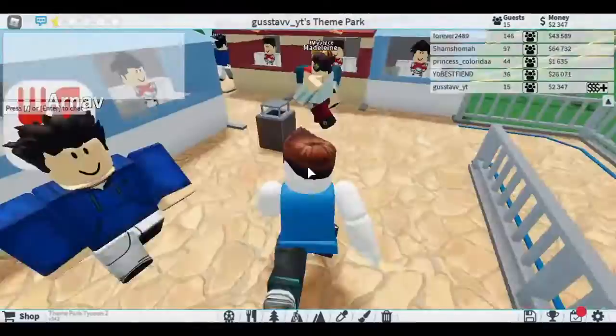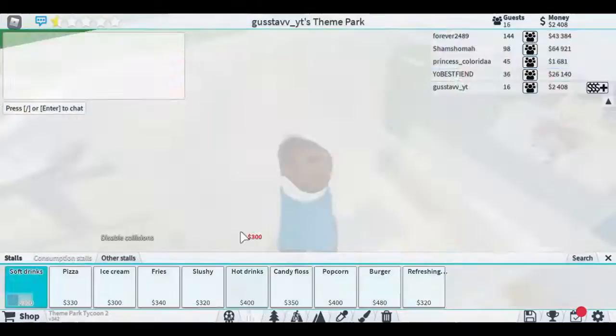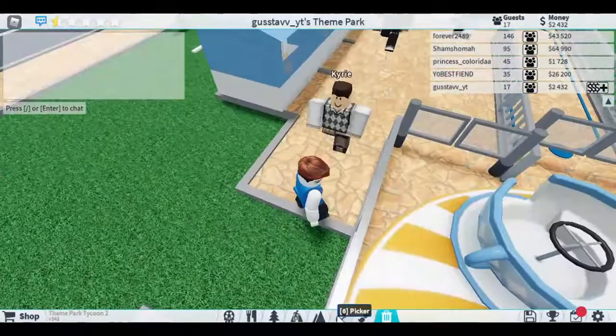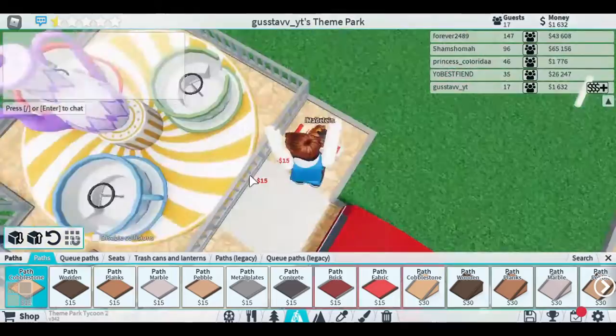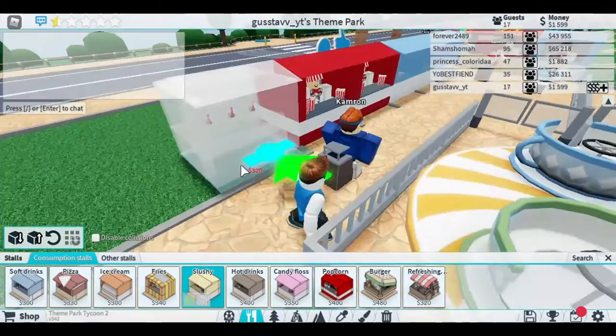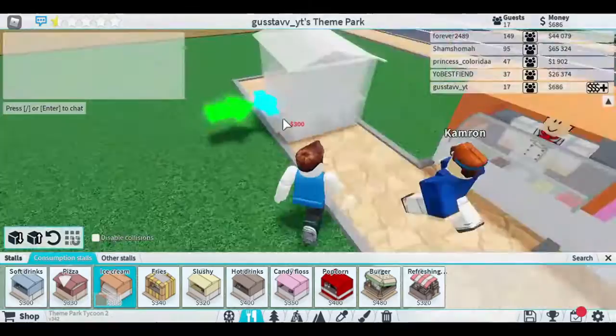We've got a crowd in here, so we need to add more stalls so they don't leave bad comments on my park. Let's go to stalls and see what we need. Let's get some popcorn — who doesn't like popcorn? We added one here, let's delete that one. People love popcorn so we're just gonna add popcorn, flip it, and add popcorn here and here. Let's add paths so they can come back, more space for more stalls. Let's add a slushy stall, candy floss, and an ice cream stall.